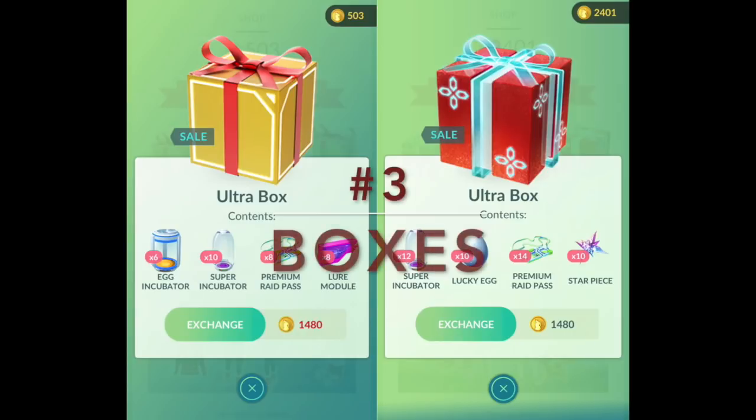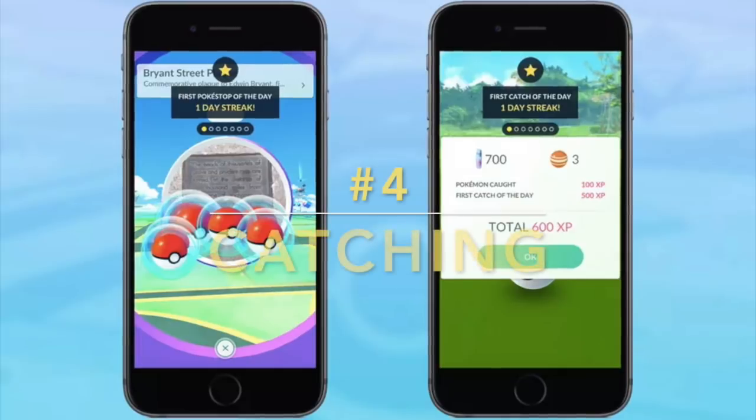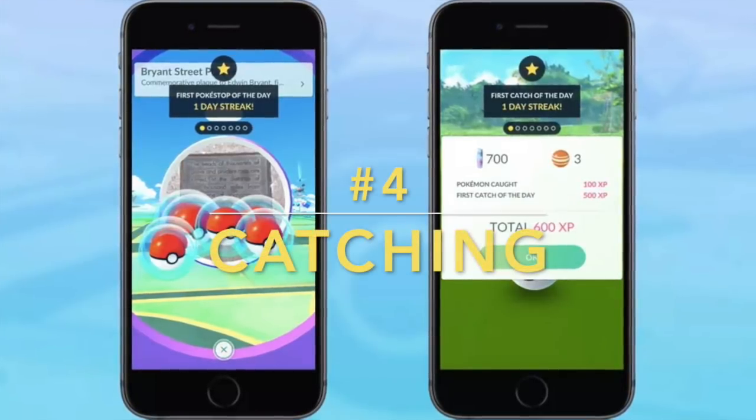Once you've saved up your PokeCoins, buy boxes instead of lucky eggs directly. Always try to get the box that benefits you the most. If you're more of a raider, you'll like the box on the right; if you're more of an egg hatcher, you'll like the box on the left. Pick whichever box is best for you — each benefits you in different ways.